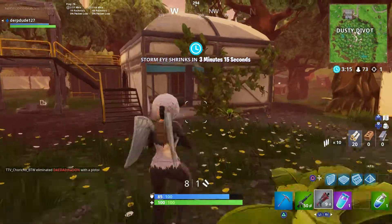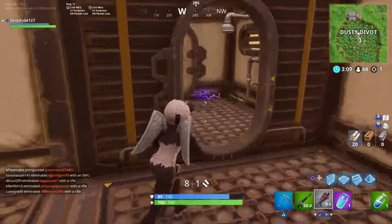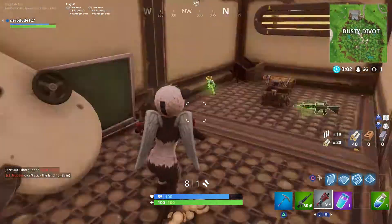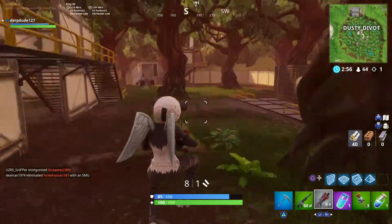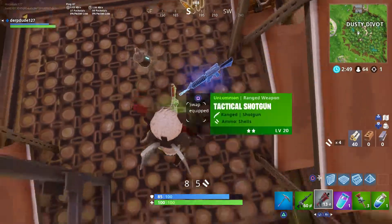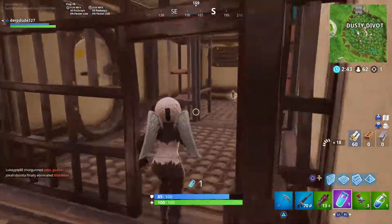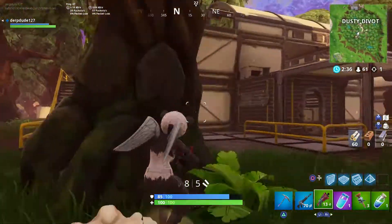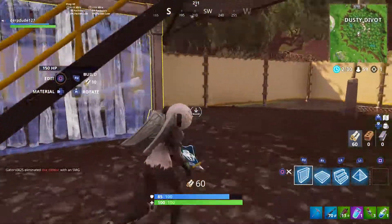These new nades — I want to call them impulse nades because that's basically what they are, but they're called shockwave grenades, which is a cooler name. They basically act as the impulse nade but instead they don't give you fall damage, so you can fly off an insane height and more than likely won't die.